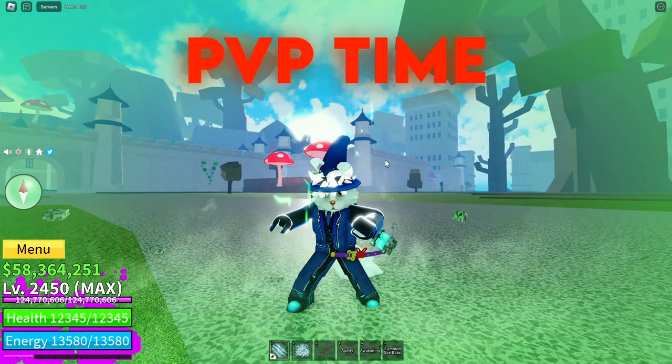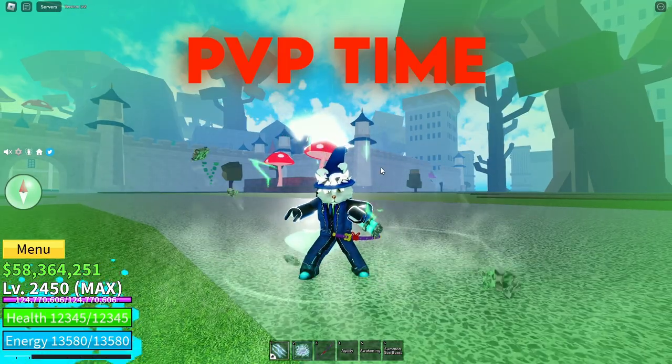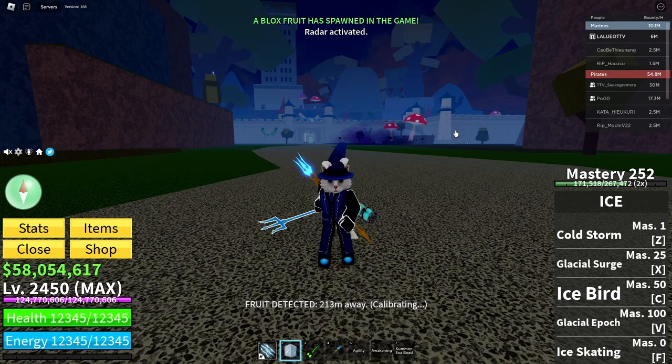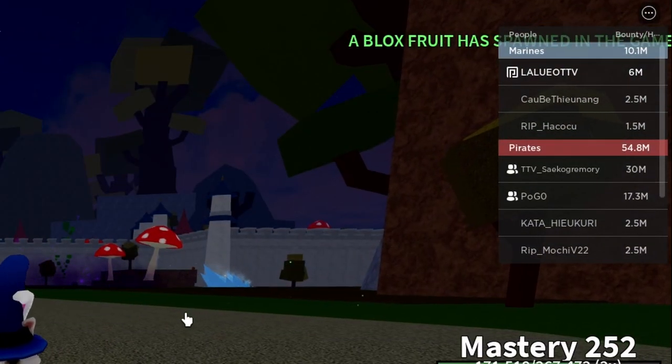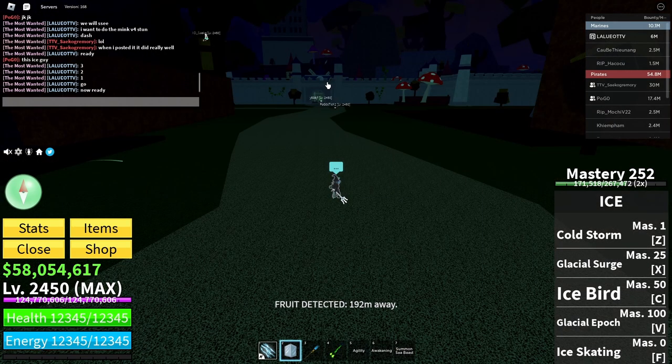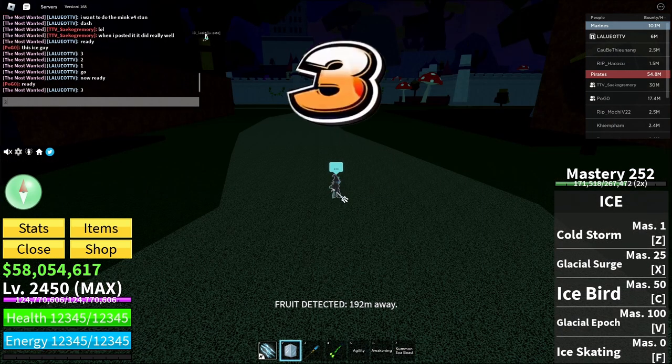Let's test it out on a real person — let's bring this into a 1v1. I'm in a lobby, bottom 1v1, there's a 17 million bounty player. We're gonna try to do the stun combo. It's gonna be very hard — this guy's a good player. Let's see if we can pull it off. Alright, giving him a countdown: three, two, one, go.